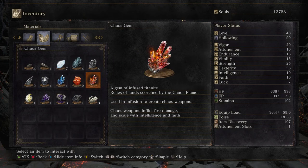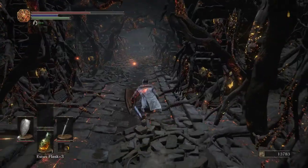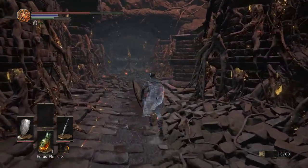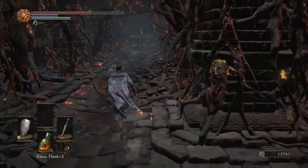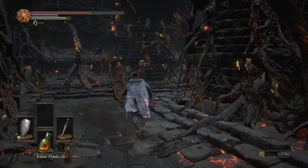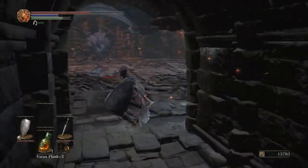Relics of lands scorched by the Chaos Flame — chaos weapons inflict fire damage and scale with intelligence and faith. Kornex told us that Izalith would be near because of the lands converging, and that he knew of an Izalith tome.